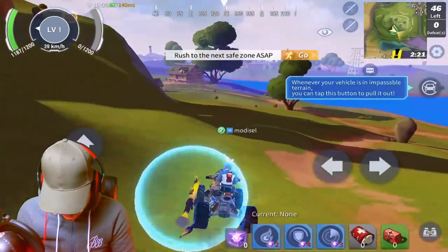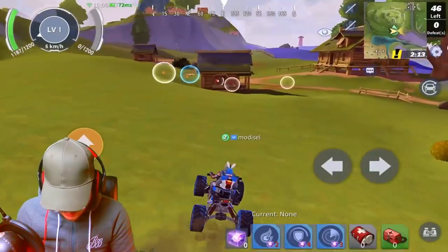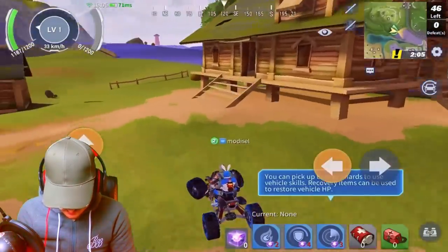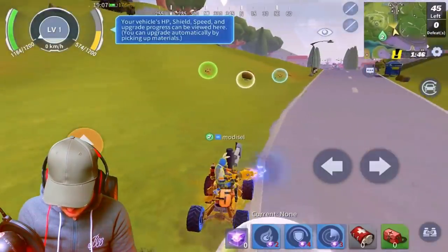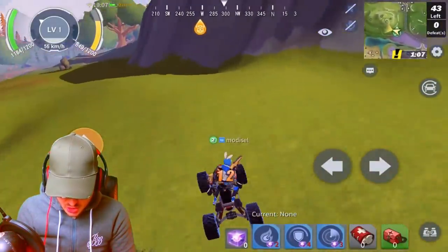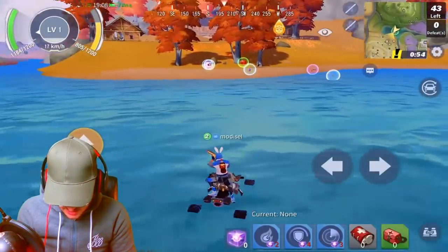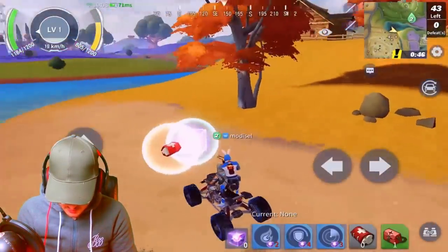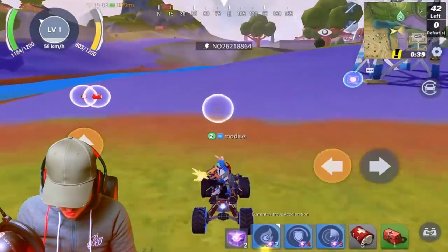I'm driving around in a quad bike with someone on the back — I'm going to get them to grab a weapon. This is awesome, it's so hard to drive though. Let's go find Bumblebee. You can drive in water but you go really slowly. You get certain power-ups as well — you've got to collect these purple cubes and they basically give you a speed boost. You can also have a shield — you can put a bubble shield out which protects you for a certain amount of time.